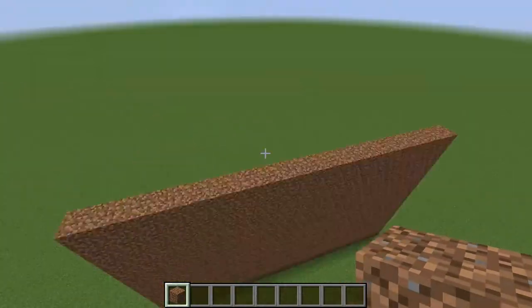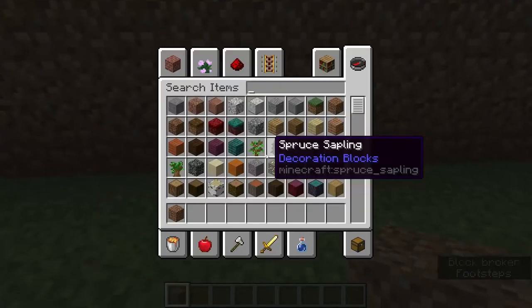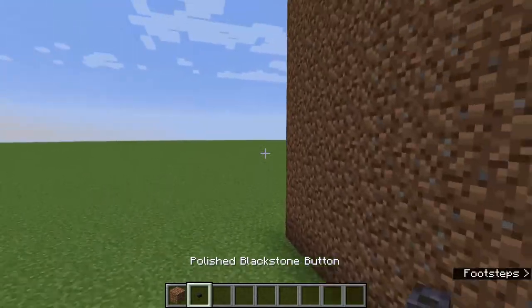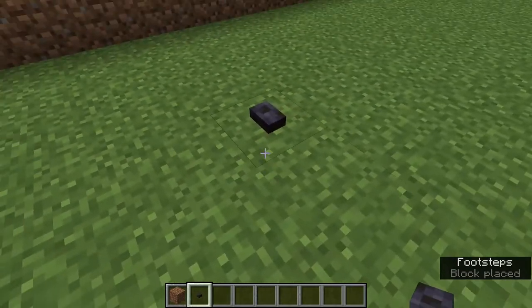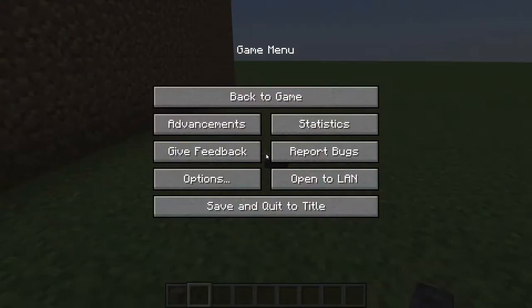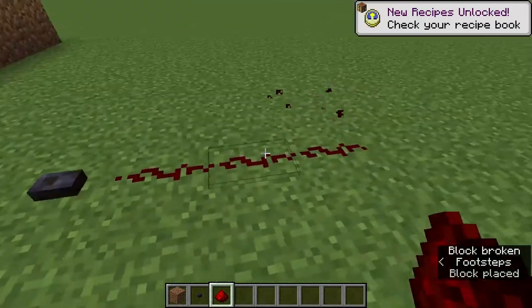Then go behind your setup. You're going to have a power source — it could be a button, lever, pressure plate, a special trigger command, or automatic when you reach an area. You need a spot that will activate some redstone.